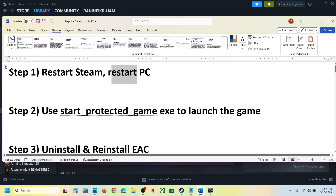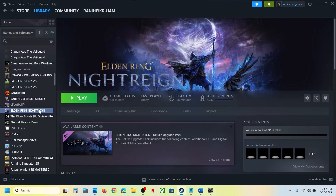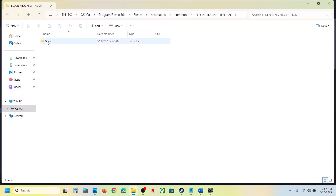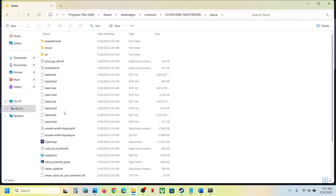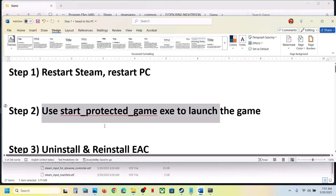The next step is to use the Start Protected Game EXE file to launch the game. Right-click on the game, select Manage, click on Browse Local Files to go to the game installation folder. Open the game folder and double-click on Start Protected Game. If that does not work, you can also double-click on the game EXE file to launch the game.